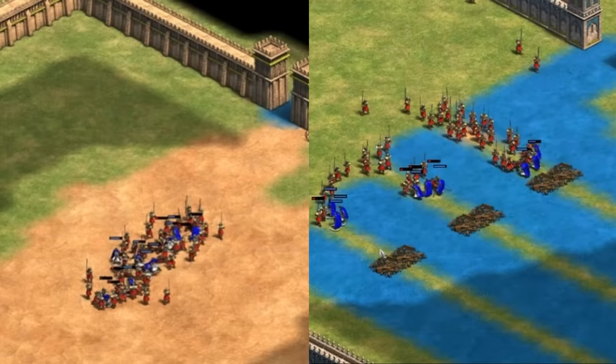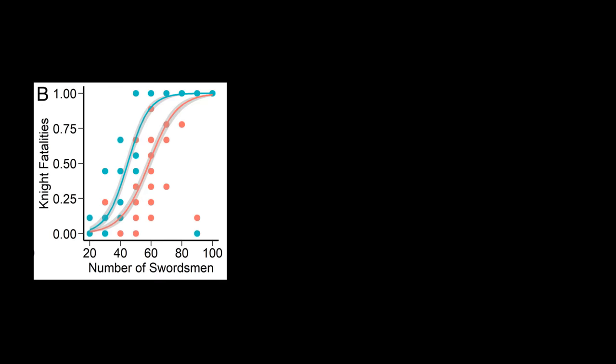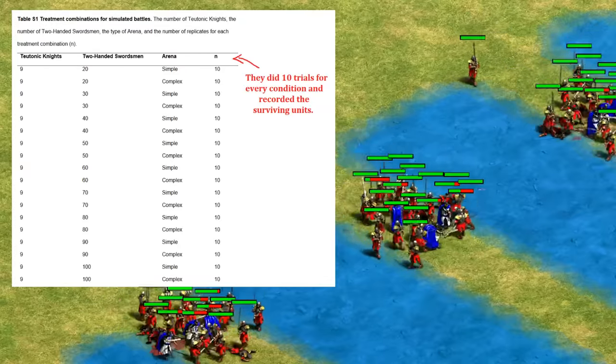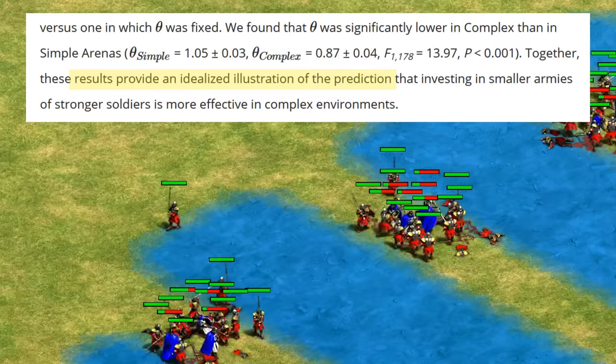Unfortunately, when they tried to calculate the exponent in the formula for each case — where we'd expect something a little less than two for Lanchester's Square Law in the open battlefield, and something around one for Lanchester's linear law in the choke points — the numbers they get are very strange. This is simply because they assumed the Teutonic Knight is four and a half times stronger instead of the correct twelve and a half times. I tried picking a point close to each trend line to estimate what they would have gotten with the right number, and had they used HP left instead of the number of units remaining, I think they would have been even closer to the theoretical values. None of this really impacted the conclusions though, and honestly props to them for trying to use an intuitive model like this, going as far as doing 10 trials with each setup, which would have taken hours of very boring data entry. The takeaway is that choke points objectively helped these stronger but outnumbered units in Age of Empires.